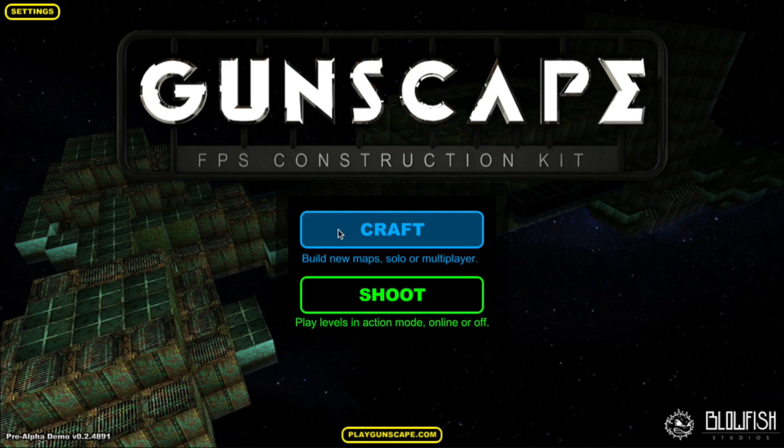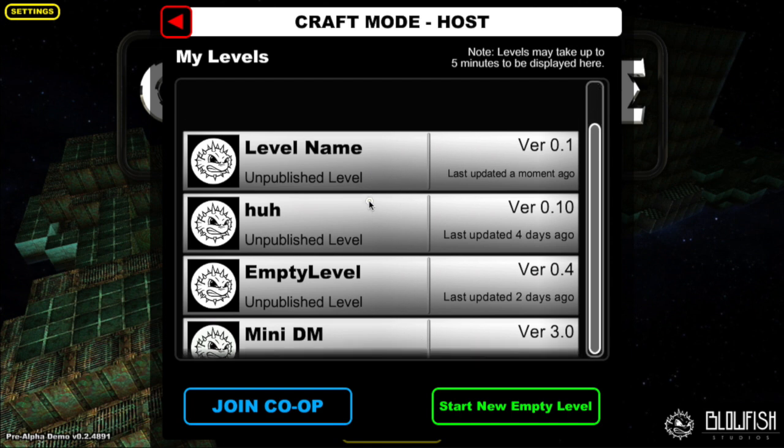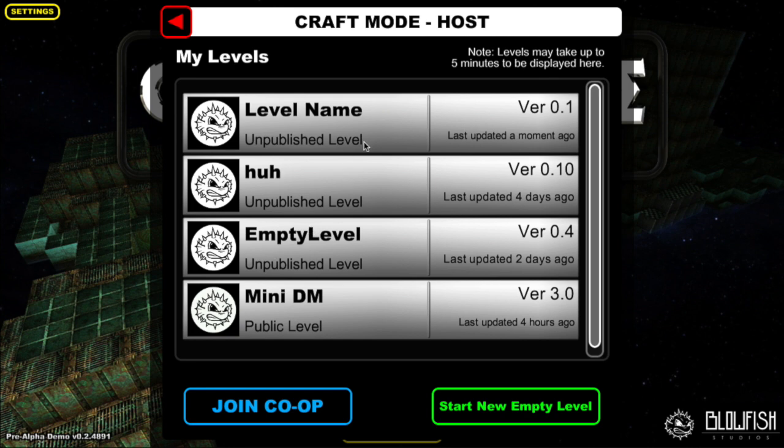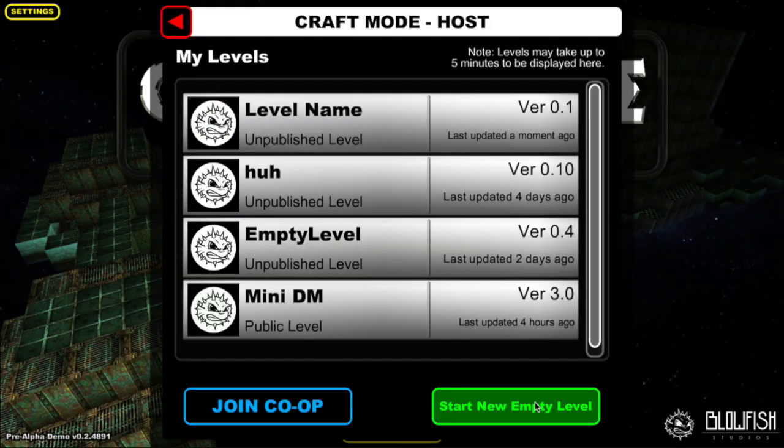To start, let's get into crafting by selecting the craft button. You'll then be presented with a screen that shows all the levels that you've currently created. Mine are just a bunch of silly names, but from here you can go in and have a look. You can edit that level or start a brand new level from scratch, which is what we're going to do now.